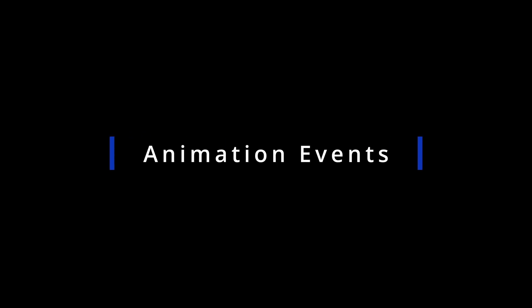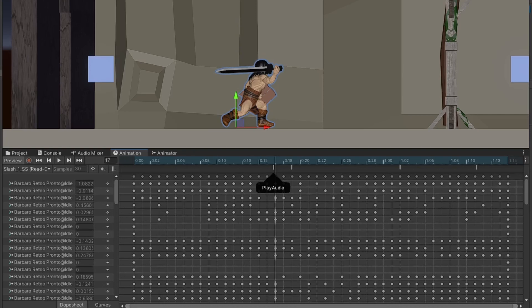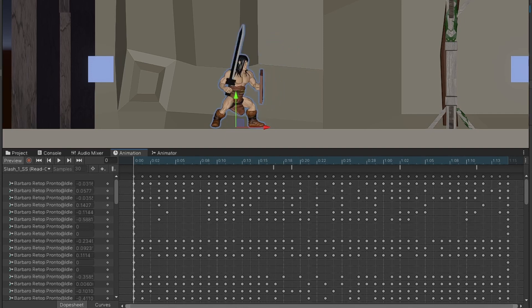I'm still having problems finding the right way to control the animations. For now, the best way I found was using animation events, which will call a function in code whenever the animation frame is played. But that also has some problems — sometimes the transitions between two animations can skip the animation event, and cancelling animations like when you take damage can make it skip.